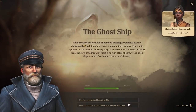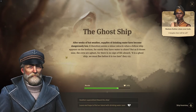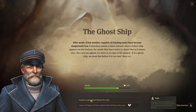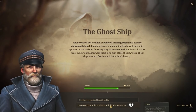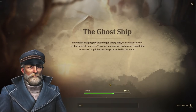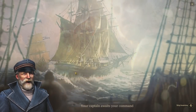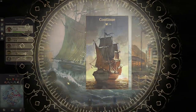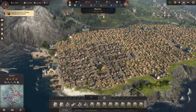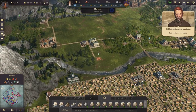Our expedition requires attention. The ghost ship event: after weeks of hot weather, supplies of drinking water have become dangerously low. We don't have anything for faith on the ship, so we need to avoid that option. No relief - we've lost 10% morale and leave the ghost ship behind. I think I put bread or rum on the ship which was supposed to provide faith.